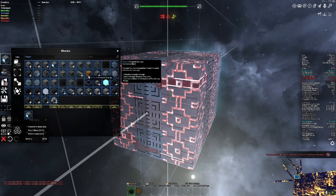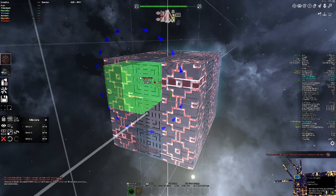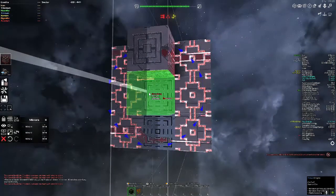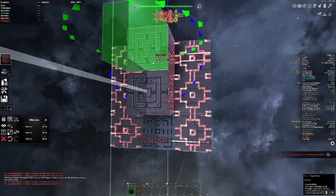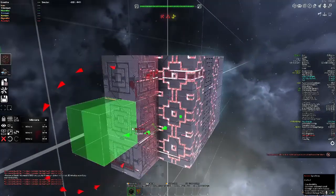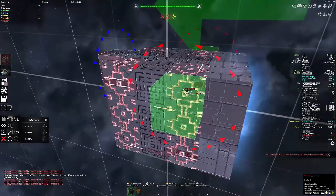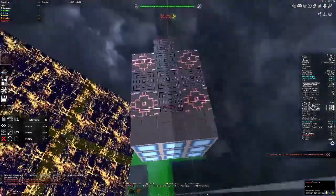I'll pop the trinium engines in there, which will bring up the speed more. I'm going to put in a gyro for each rotation axis. There we go — I've got a rotation gyro for each axis now, so that should definitely help out with turning ability.